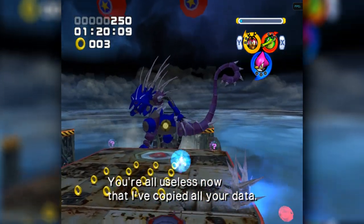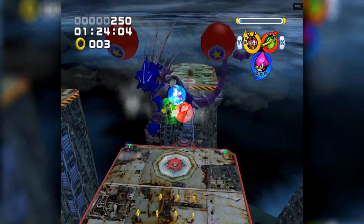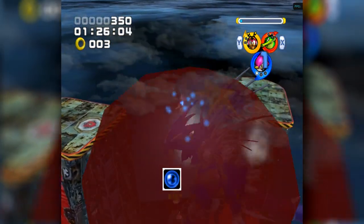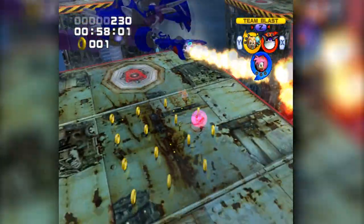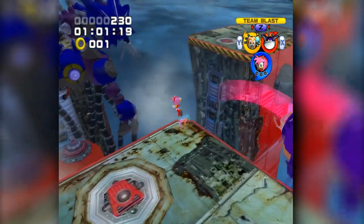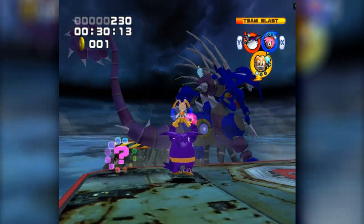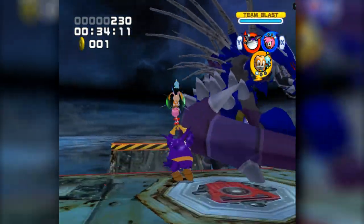The whole gimmick of this fight is the coloured patches on Metal's body — they come in 3 flavours symbolising the 3 different formations. On a first glance you might believe that you need to match the colour with the corresponding formation, but it's quite the opposite. If Metal sports a blue patch for example, then attacks dealt from a speed character will do no damage, and that applies to the other 2 formations as well. In essence, we can't just stick to one formation — we have to showcase our mastery of each to defeat this monstrosity.